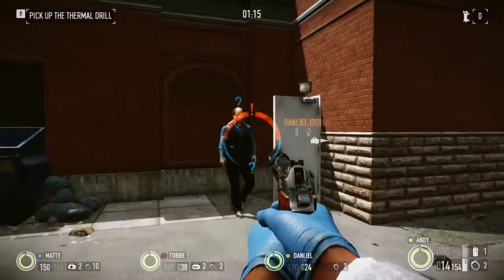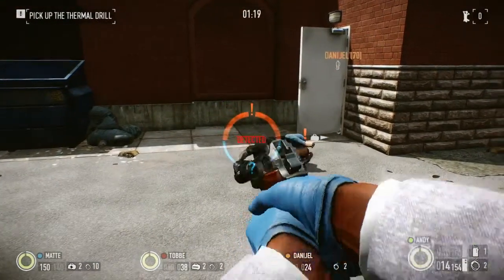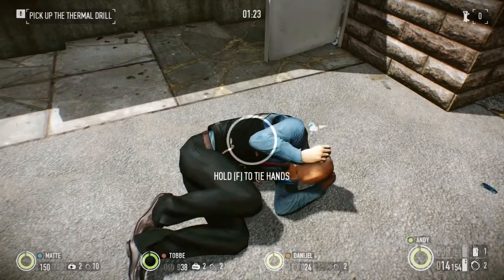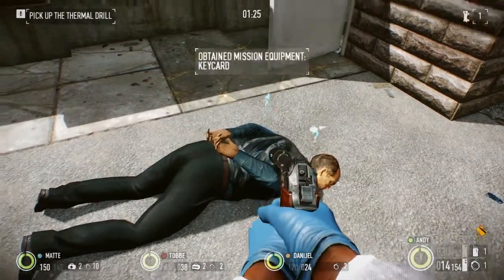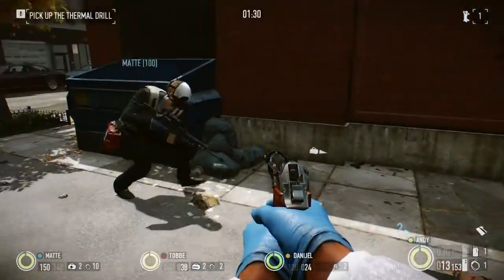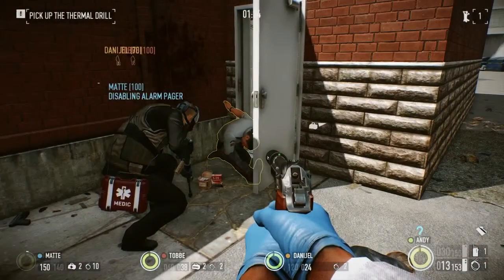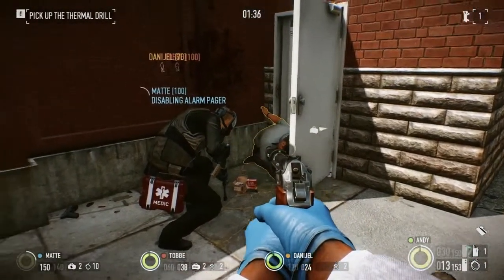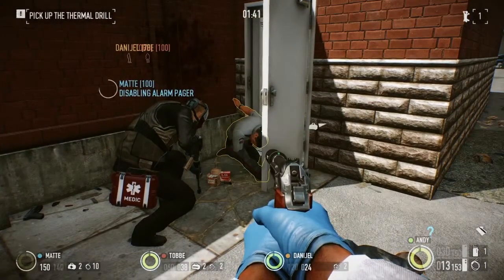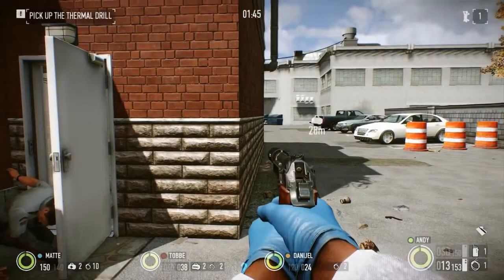The bank manager comes right here. This guy might have the key card to the security room, so I'm gonna cable tie him and steal his key card. Oh, and here's a guard — I got him. My friend Mattias is playing as a mastermind, which means he's very convincing. So he's gonna answer the alarm pager now so the operator will hopefully believe him. Okay, they believe him. We're good to go.